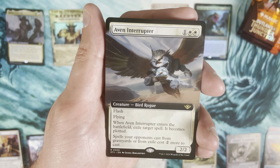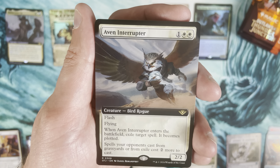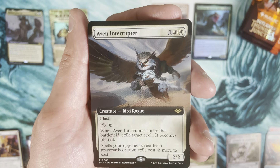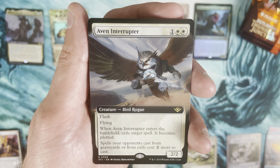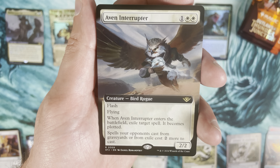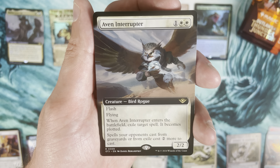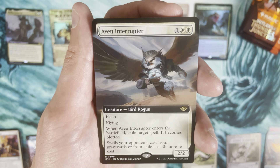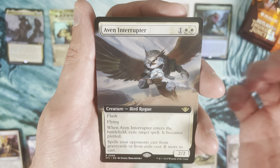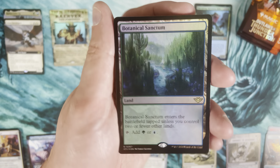Aven Interrupter is pretty neat — flash, flying, 2/2, when it enters the battlefield exile target spell and it becomes plotted. So if you exile a counterspell, good luck playing a counterspell at sorcery speed. And spells your opponents cast from graveyards or exile cost two more. Even if you plot a regular spell, it still costs two more to cast. Really neat card.